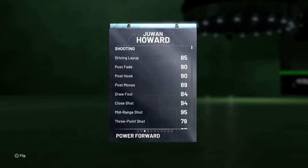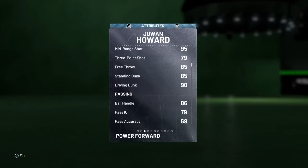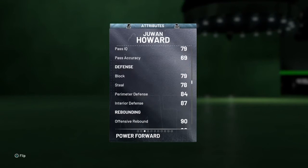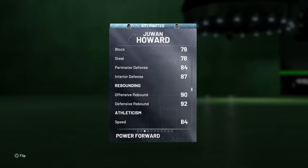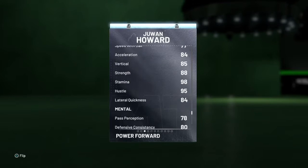He's got some post moves on him, 95 mid-range — good. 79 three, you know you can put a coach in a shoe and that's pretty good. Standing dunk, driving dunk, that's good. Got a good 86 ball handling, not bad. 79 speed, 78 steals — okay. Perimeter and interior defense not bad.